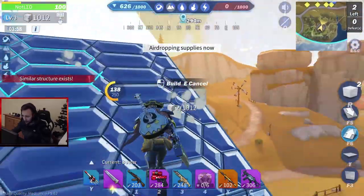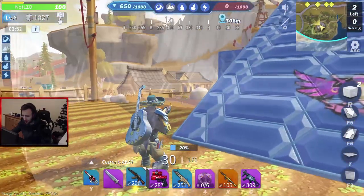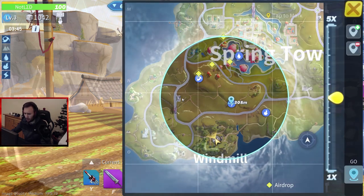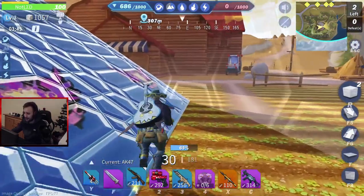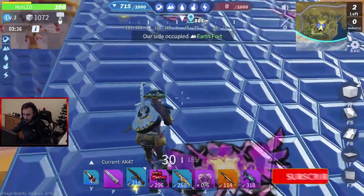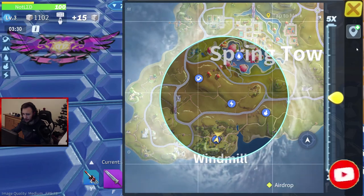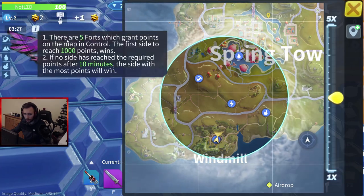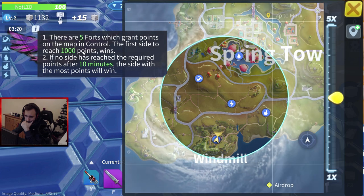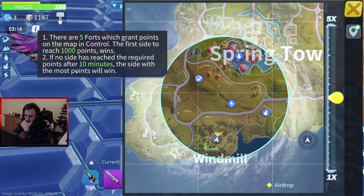So yes, but this time when I'm recording nobody's around here, nobody's in the game actually. When I typed in the chat 'anyone play control mode?' the guy was like saying 'cancelled'. So basically, to win in this game you need to kill the enemies. There are 5 zones which grant points on the map in control - the first side to reach 1000 points wins. And if no side reaches that required points after 10 minutes, the side with the most points will win. Makes sense now.